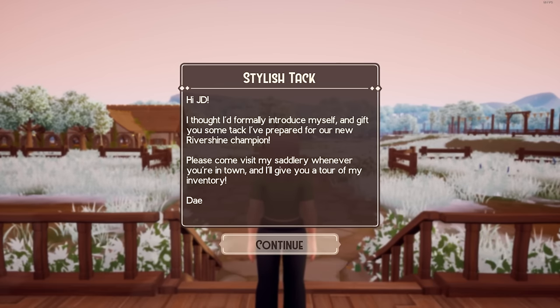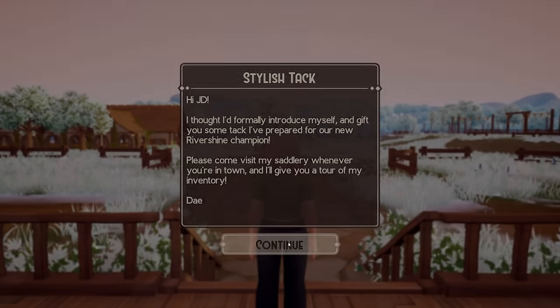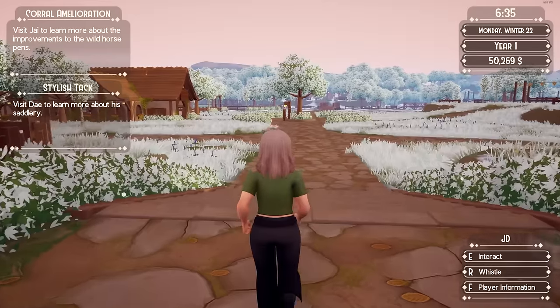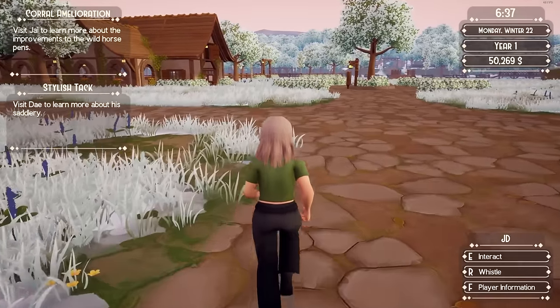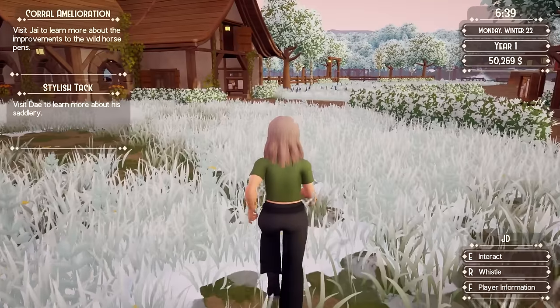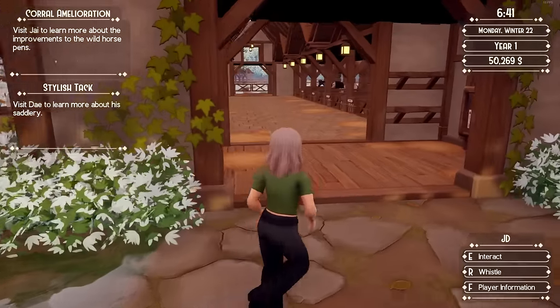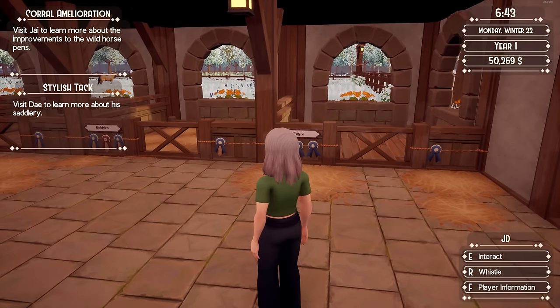The tack letter reads: 'I thought I'd formally introduce myself and gift you some tack I've prepared for our new Rivershine champion. Please come visit my saddlery whenever you're in town and I'll give you a tour of my inventory.' His name appears to be Day — I'm not sure how to pronounce that. According to the Steam page, the items in the tack shop will change every day, so if you find something you like, you need to snag it because it might not be there the following day.